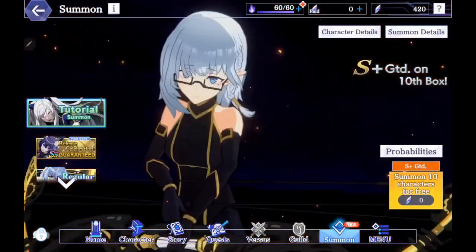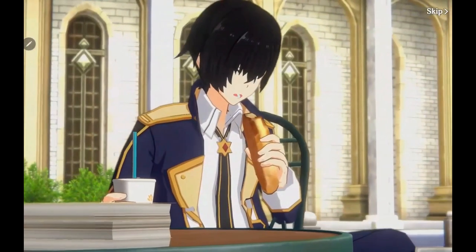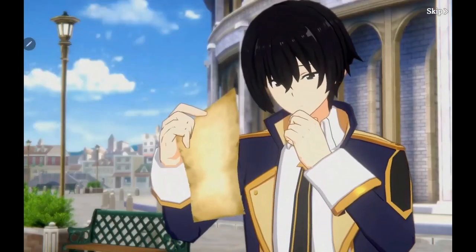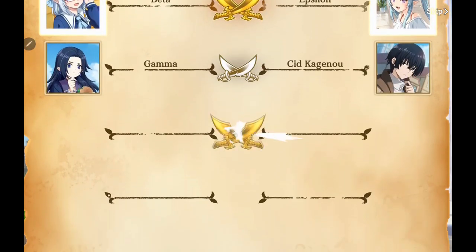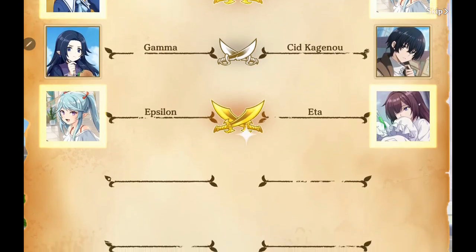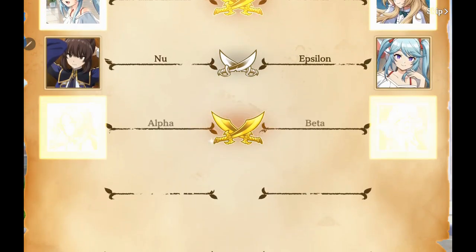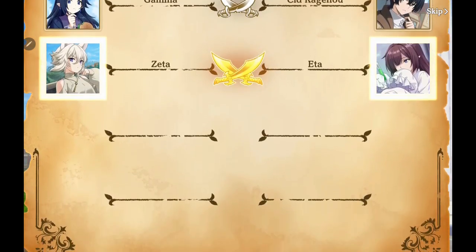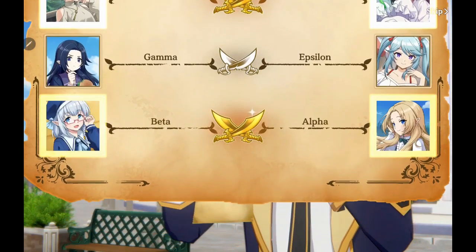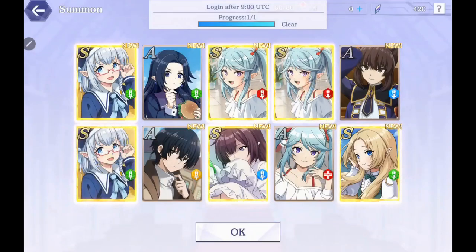You have a really interesting summoning system where the characters battle. You'll see two characters and you only get one of the two. You can see — beta, gamma, Sid — you don't get both of those characters, you get one of the two. When you get the SS they actually do battle on the screen, so you'll see two SS characters fight. It's good and bad because it's almost heartbreaking. Here's a perfect example of when I decide to do a re-roll — did not get any SS.